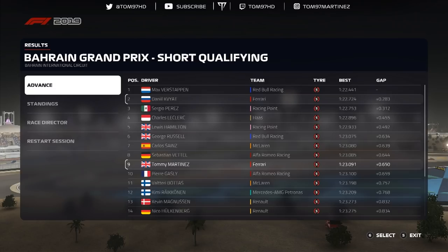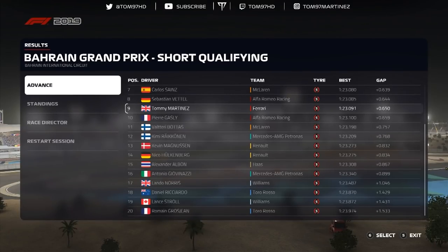On the soft tyres as well — that's not going to be great. The grid is as follows: Verstappen P1, Kvyat second on the front row, then Perez, Leclerc P4, and Haas — really impressive from him. Hamilton, Russell, Sainz, Vettel, myself, and Gasly rounding out the top ten. Outside the top ten we have Valtteri Bottas followed by Kimi Räikkönen — both Finnish drivers on row six. Then behind them Magnussen and Hülkenberg, both in the Renault. Then Albon, Giovinazzi, Norris, Ricciardo, Stroll, and Grosjean last with a five-place grid penalty — which means nothing since he's starting from the back anyway.